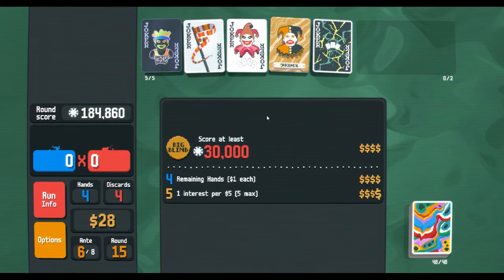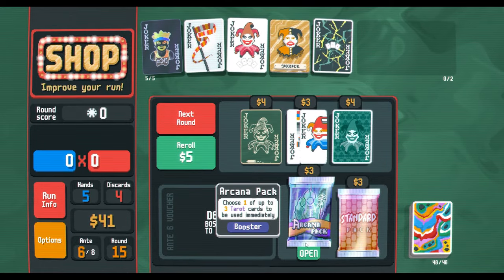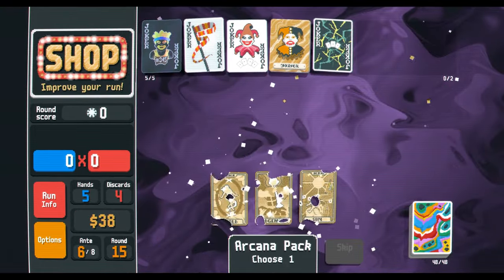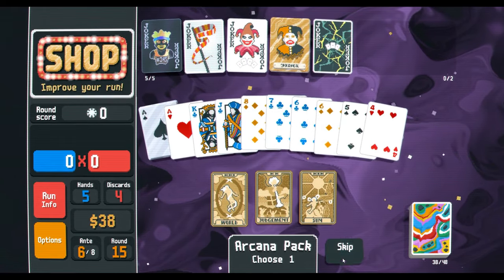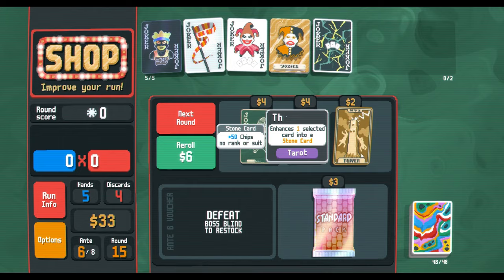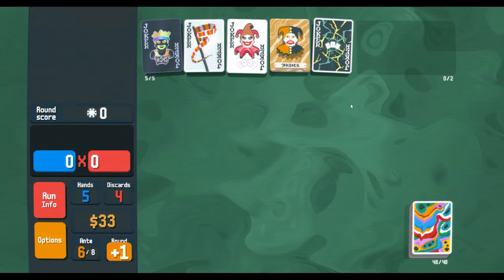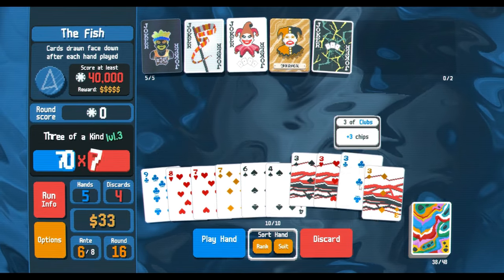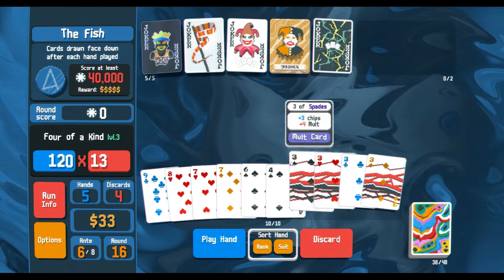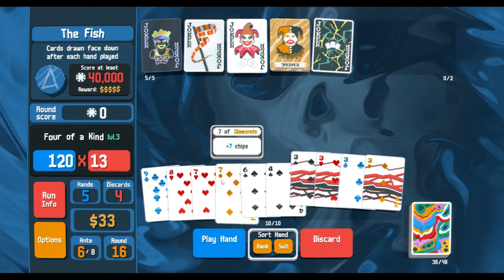This build — I don't think it can go endless, but it's acceptable. This can most likely beat any of the blinds we'll encounter. I think even Violet Vessel might be a bit of a pain, but I think we'd be fine. Like, if we could get Flower Pot with foil...